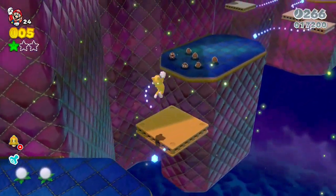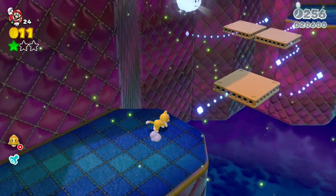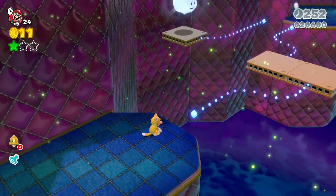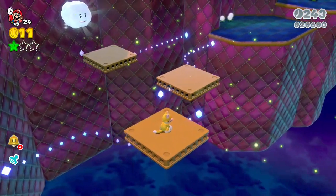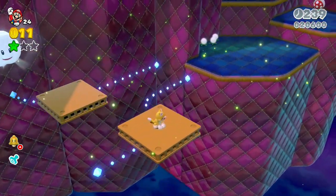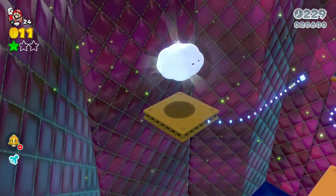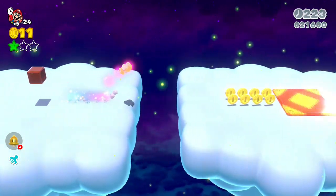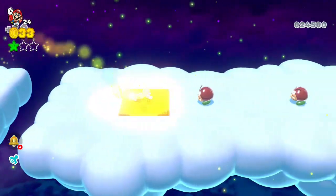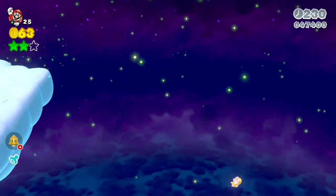These platforms move around, so make sure you get on them and don't fall. You can see a cloud on the left-hand side — that's where we're heading. Move platform to platform and it'll take you over there. We saw something like this in world one: you grab the star and then run forward, making jumps. There are some clocks you can pick up, and the third jump is usually where you get the star. That's star number two.